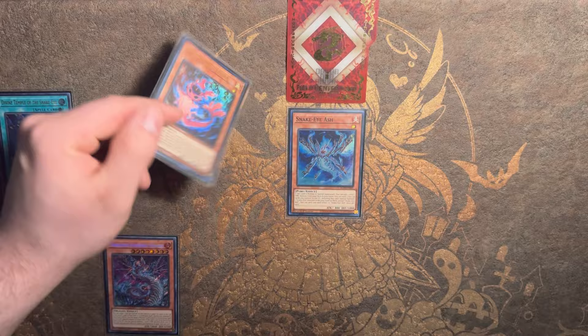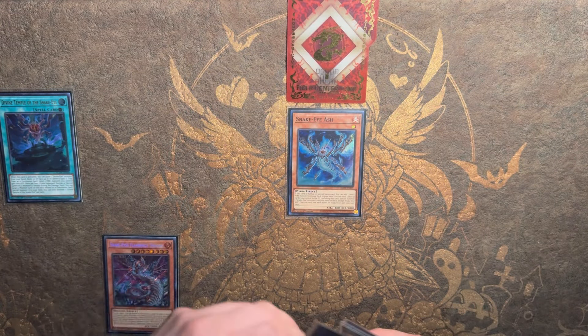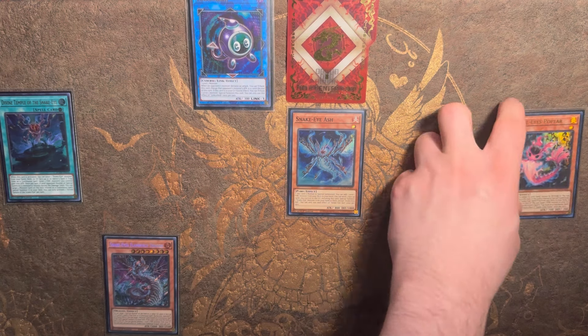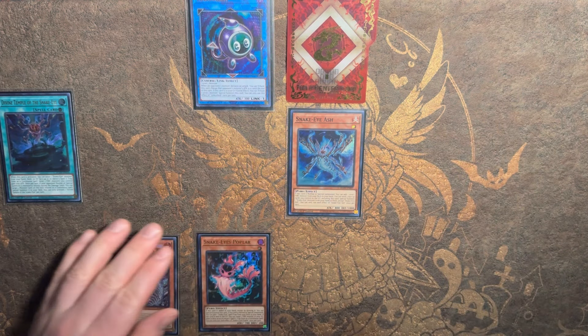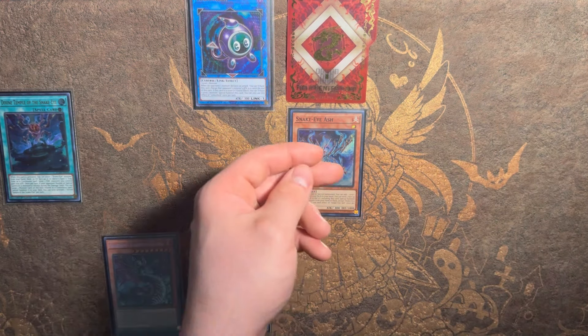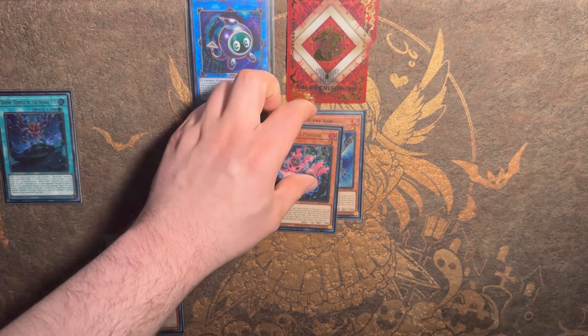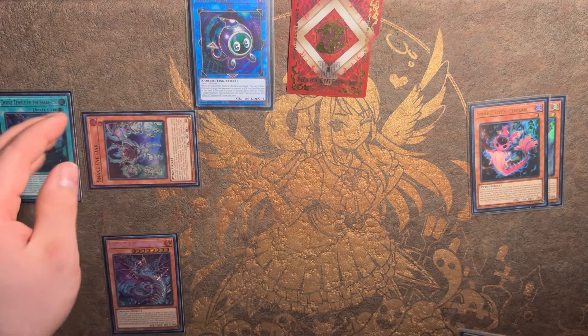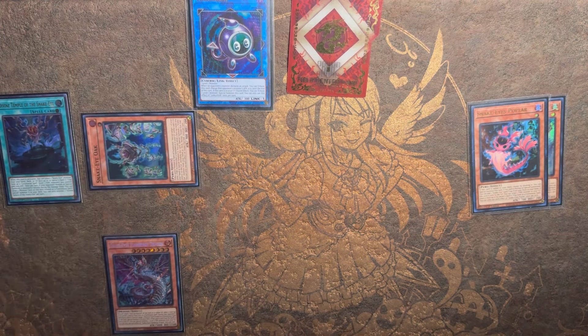Now we can take the Poplar here and link it away into a Link Kribo. Poplar's effect, which is in the graveyard by the way, is going to activate and place itself in the spell and trap card zone. Then we activate the effect of Ash, sending itself and the Poplar to go for a copy of the Oak from the deck.